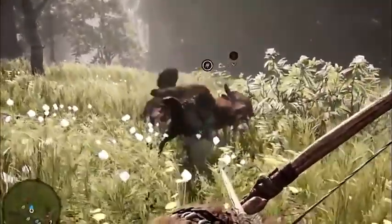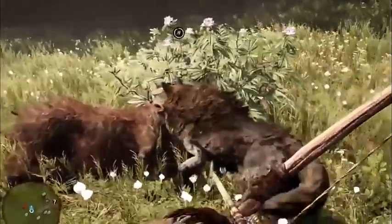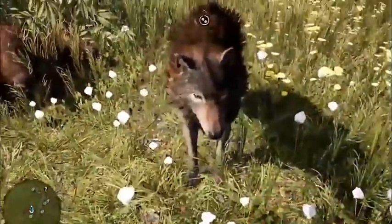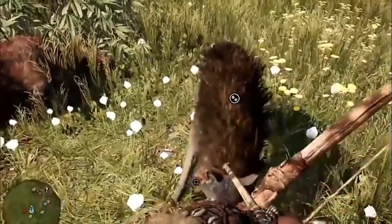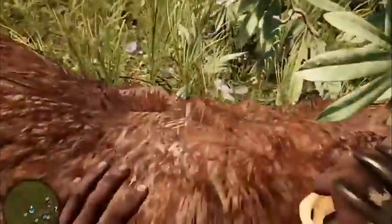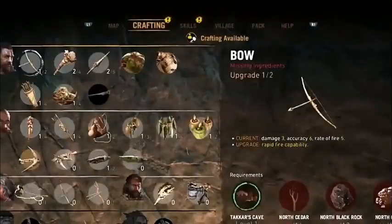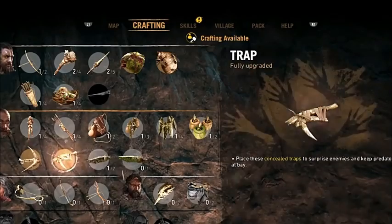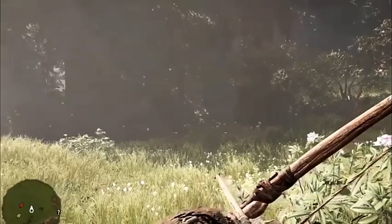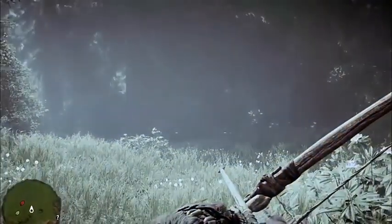He tries to take him down by the throat and he does it - so he's caught him. Now we can use that meat. First we'll give him a reward, and then we can use the meat as a source for upgrades. As you go through the game you can upgrade many different things - traps, you can craft different things, and when you're hunting you can set traps and all sorts of things.